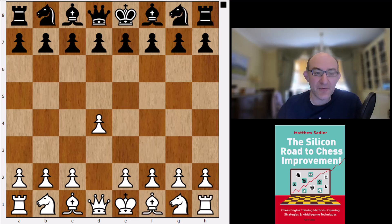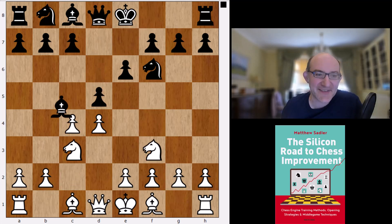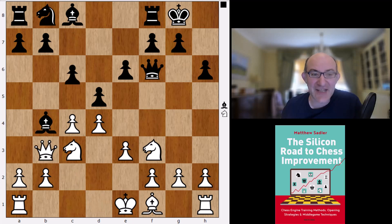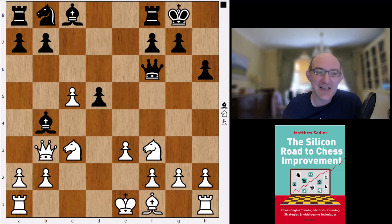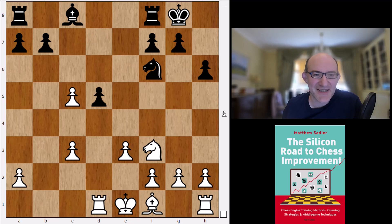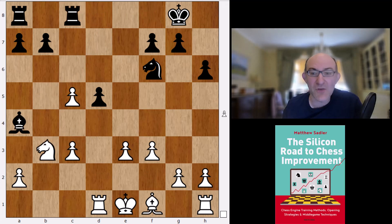Against 1.d4, there's a bit of a sense of déjà vu, because what Stockfish thinks is best is the Ragozin. Stockfish's main line actually follows loads of games played between Stockfish 8 and AlphaZero back in 2018. It's quite amazing that AlphaZero's main choices were the Berlin against 1.e4 and the Ragozin against 1.d4 — and modern engines generally have the same idea. This is a position that Stockfish 8 and AlphaZero fought out many times, all ending in draws basically.